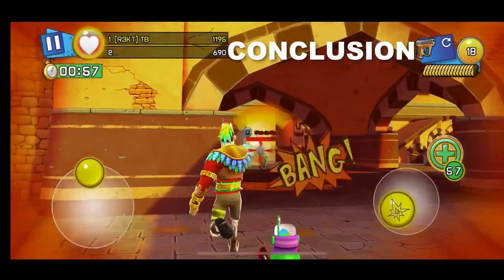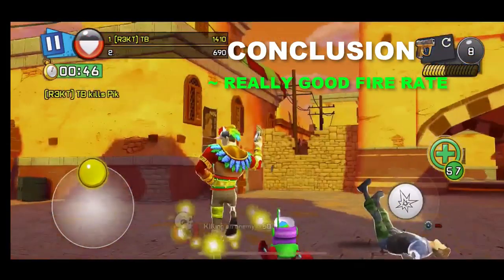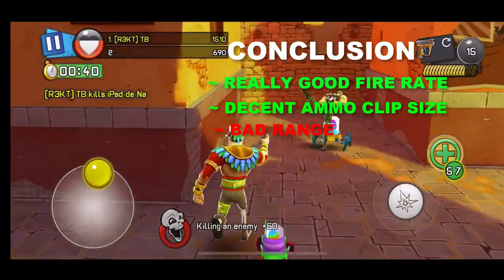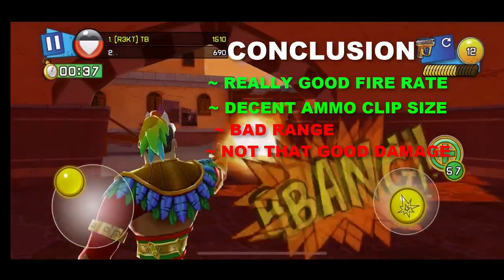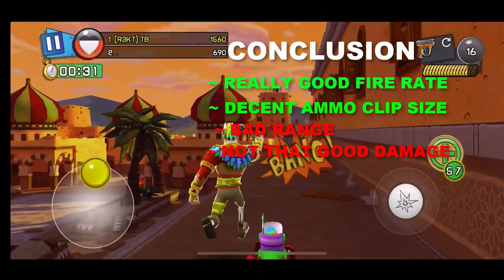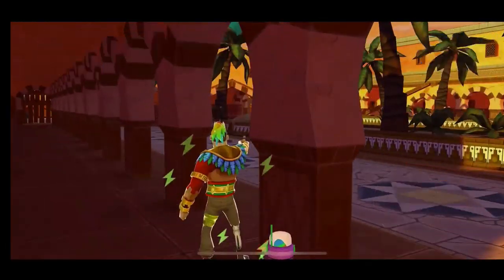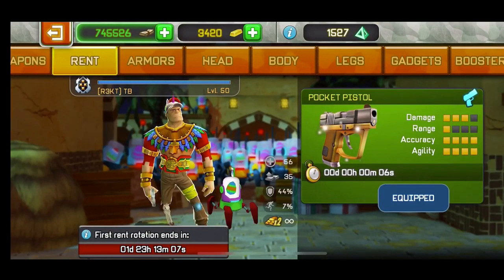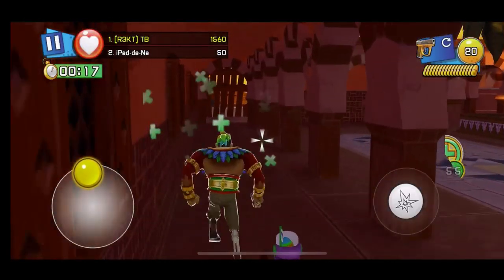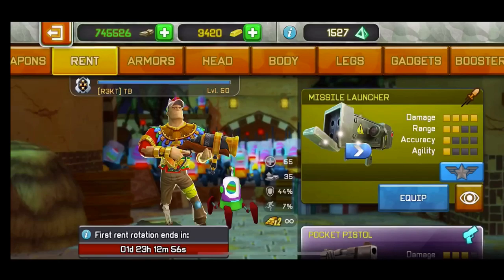The conclusion is now up on screen: really really good fire rate, very good fire rate; decent ammo clip size; bad range; and average damage. That's the conclusion for this weapon — bad range, average damage, really good fire rate, decent clip size. The match is ending, let's see how much time we have left on the rent. About five seconds — let's see what happens when the time ends while I'm still in game. And it expired.